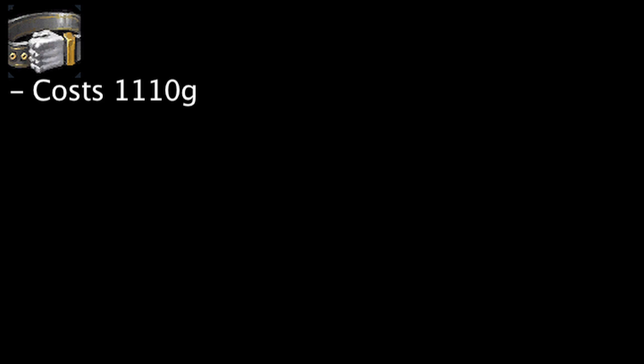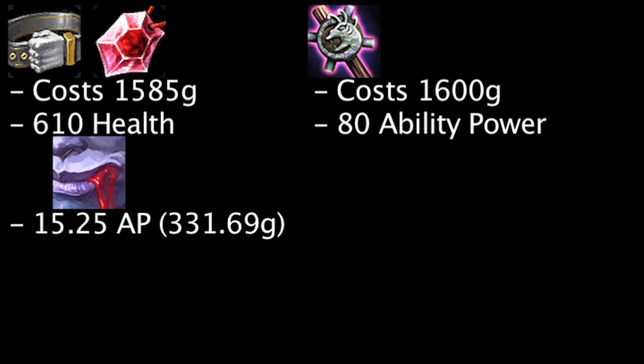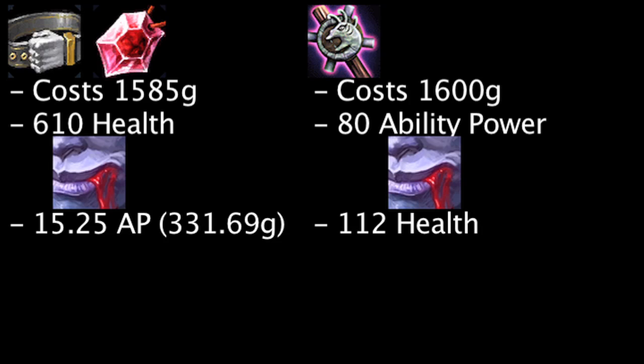We'll start with a simple ability power vs health comparison. A Giant's Belt costs 1110 gold and grants 430 health. Let's also add a Ruby Crystal which costs 475 gold and grants 180 health. With Vladimir's passive, the two items also grant 15.25 ability power which would normally cost 331.69 gold. A Needlessly Large Rod costs 1600 gold and grants 80 ability power. With Vladimir's passive, it will also grant 112 health which would normally cost 295.68 gold. The cost difference between these two item combinations is very minimal along with the amount of gold saved from Vladimir's passive.